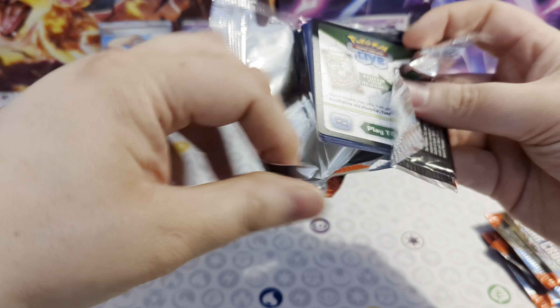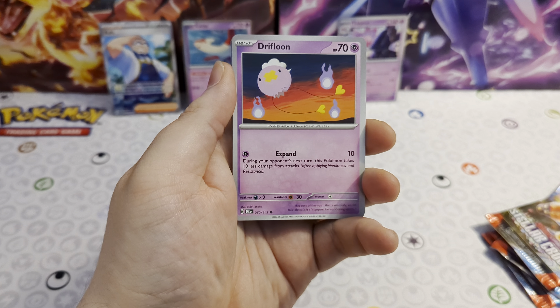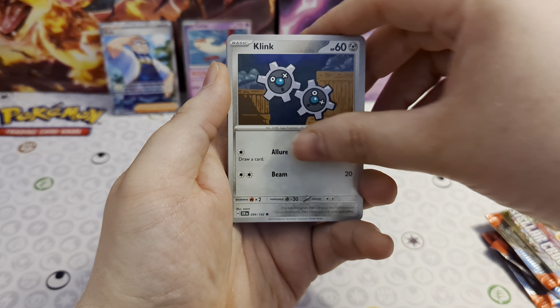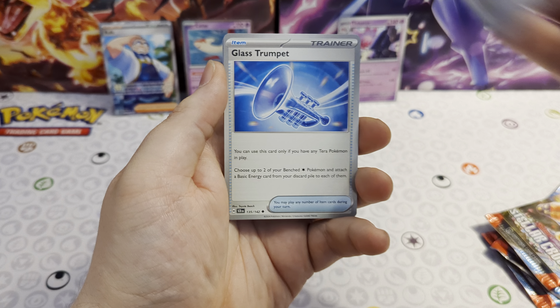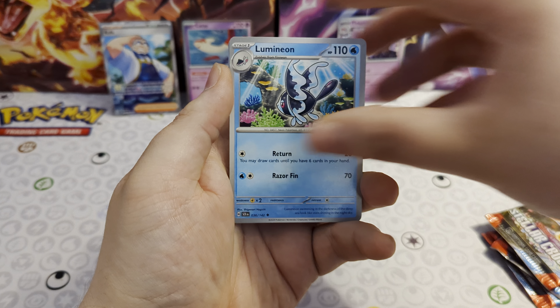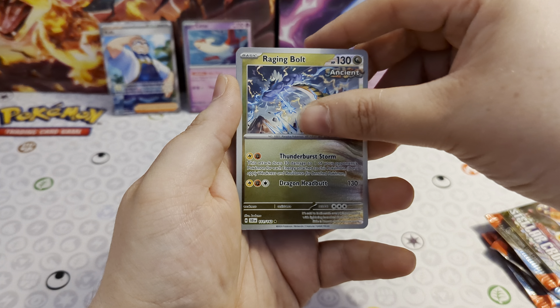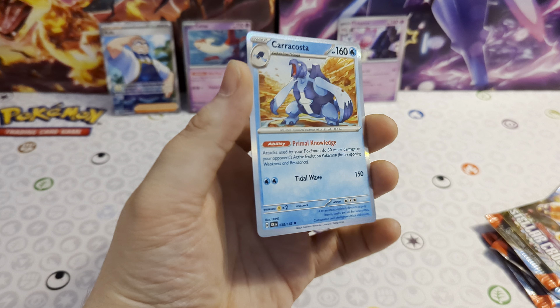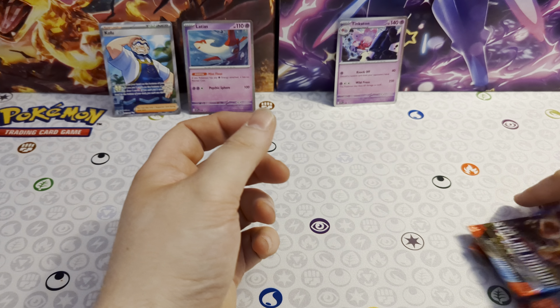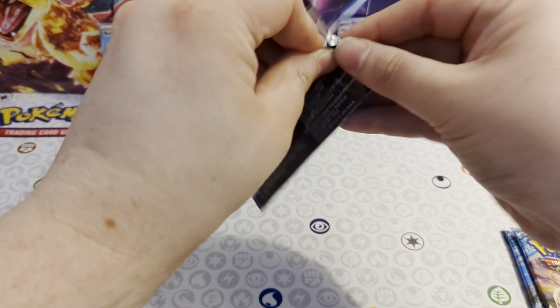Let's see what we can end with — got Drifblim, Klink, Hoothoot, Jirachi, Glimmora, Lumineon, Raging Bolt reverse — the only Dragon type in the set — Salazzle reverse, and a Dracozolt. Big turtle boy! Okay, so now we'll go into the Tinkaton blister and see if it can beat this Koraidon hit.